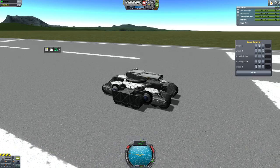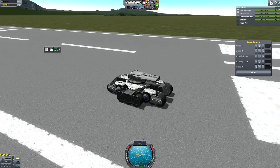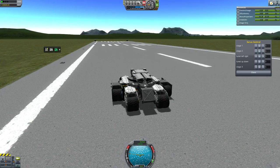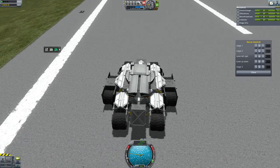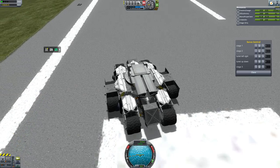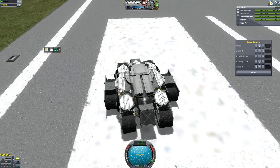I also took a good look at the transformation — how it worked and how it moved — and tried to mimic as much as I could. I also used active struts this time. That helps keep the wheels together and makes the tank a lot less wobbly.